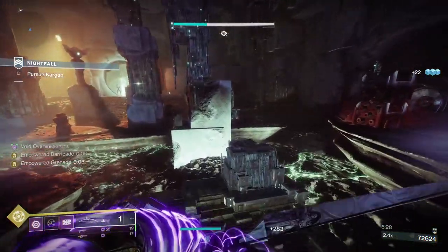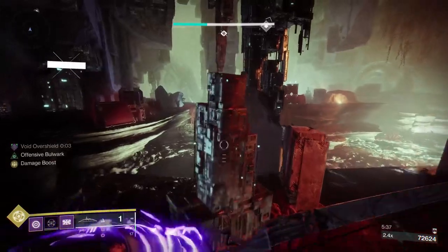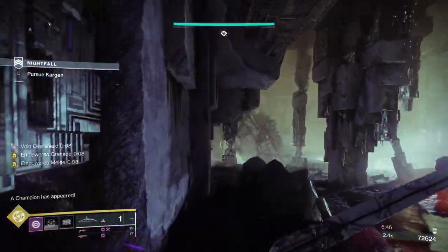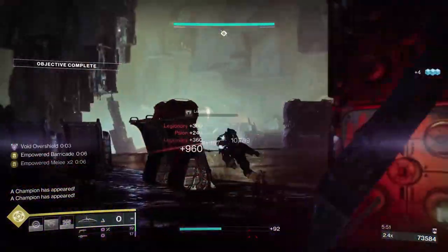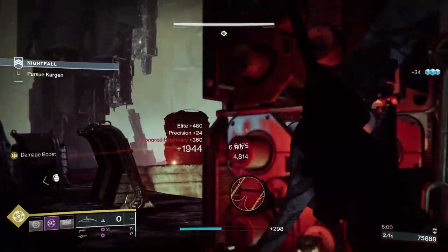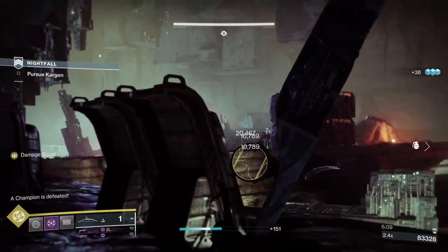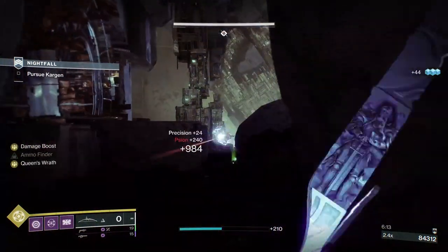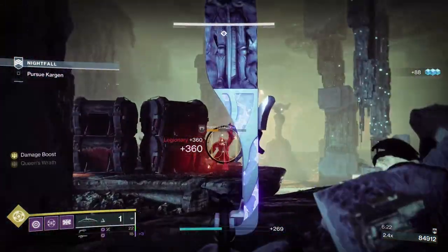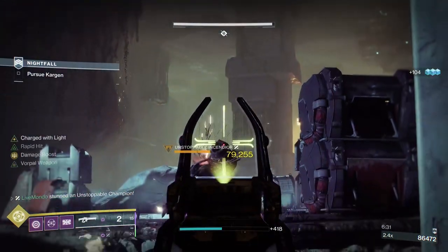We need to get boss Kargan to move. If you put your barrier slightly back from the first opening, all the adds that come out will get blinded by the barrier. I had it too close, so they spawned the other side. Move it back a touch. Just take out the snipers on the side you started on, then clear the rest of the red bar and yellow bar adds, because you will have an Unstoppable. Once you get the Unstoppable down, the adds will appear on the other side. I'm going to use Threaded Needle just to get them down to finishable.